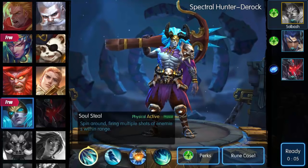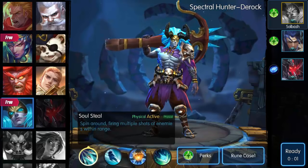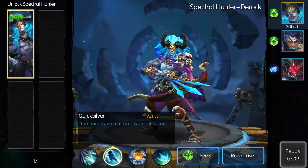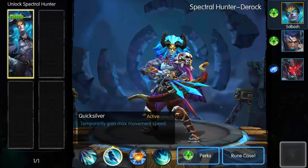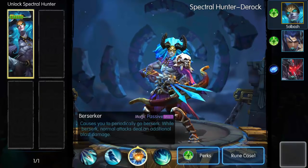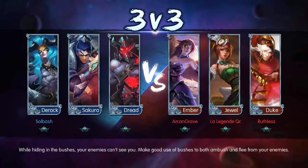We'll check out his skills first. Soul Steal — spin around firing multiple shots at enemies within range, very nice skill. Quicksilver — temporarily gains maximum movement speed, that's great for catching up and killing somebody. Berserk — causes you to periodically go crazy and do extra damage. We'll show you here in the game.